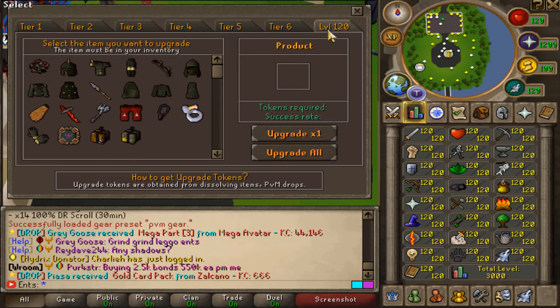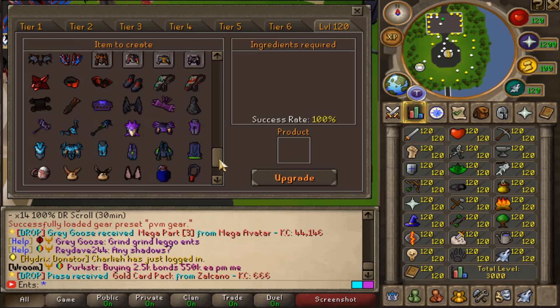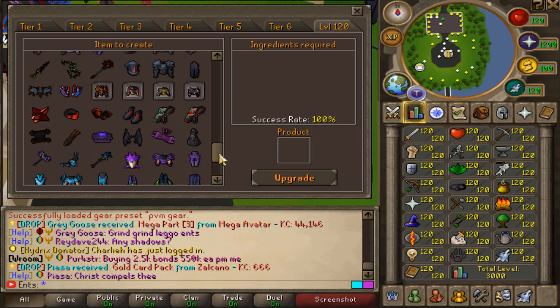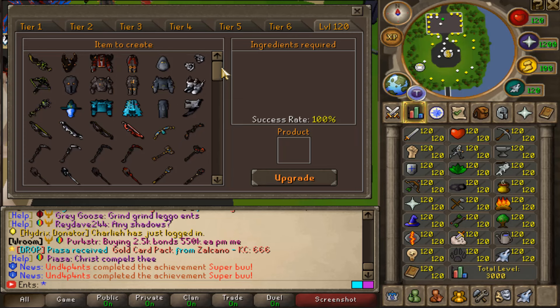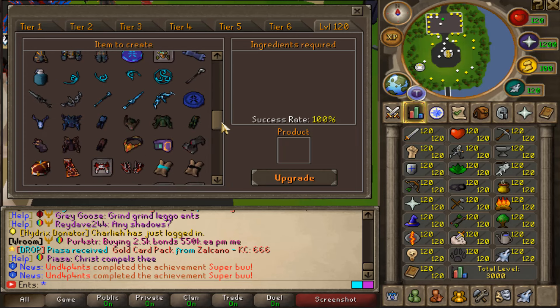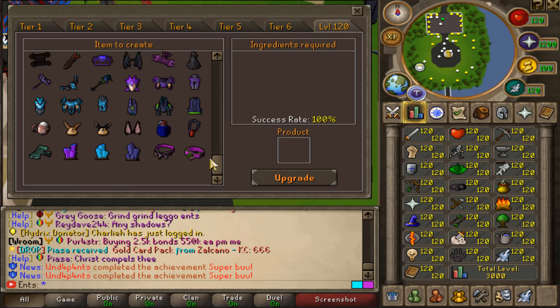We're going to jump straight into the level 120 Invention tab. Look at what it looks like now — the owners and developers have been putting in so much work, you can't even imagine. This tab was once completely empty, and look at it now. We've got so many updates and upgrades right here — this is just incredible.